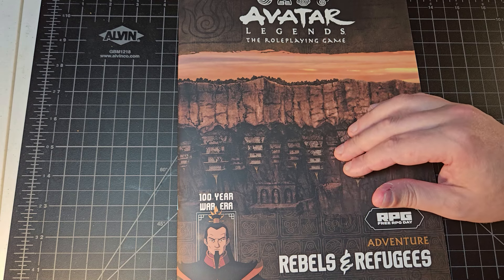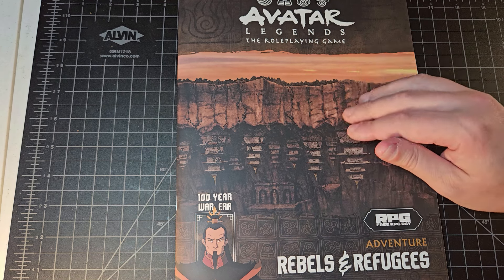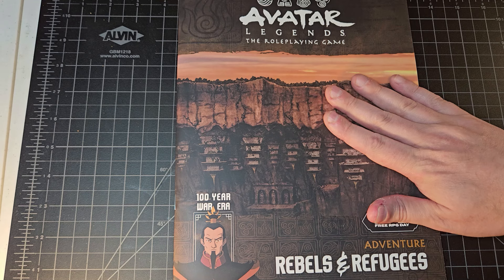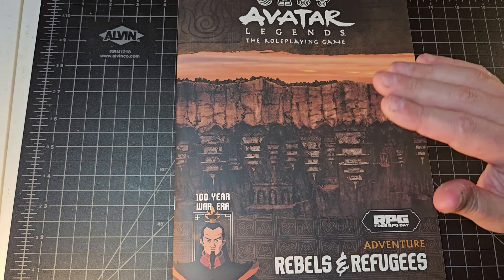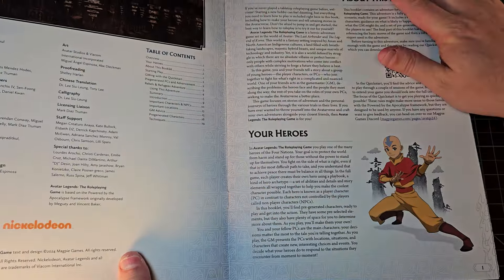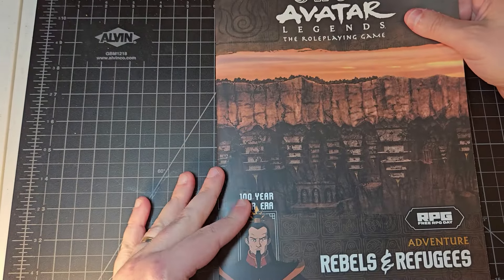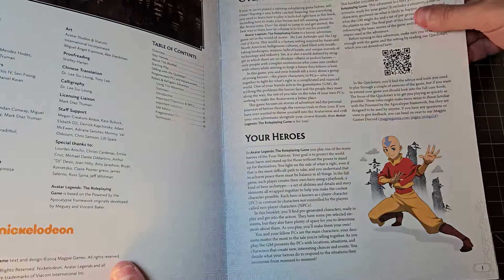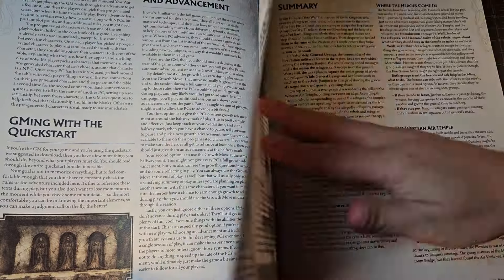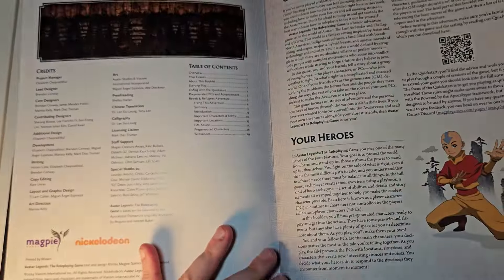I haven't watched the terrible movie — actually, I watched about 15 minutes of it and switched it off. But the new live action TV series is really good. They've done a really good job of supporting this game. Probably the biggest thing I've noticed is that the products are really high quality — the paper quality is excellent. They really went all in on quality products for this game. This scenario takes place during the Hundred Year War era.